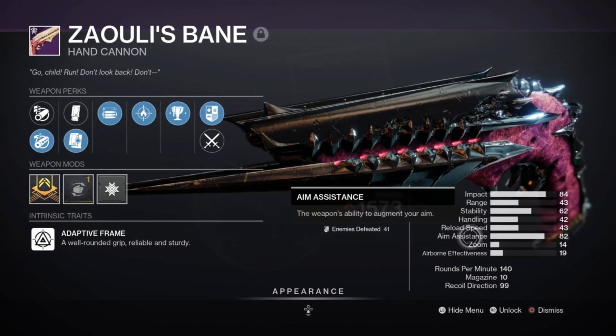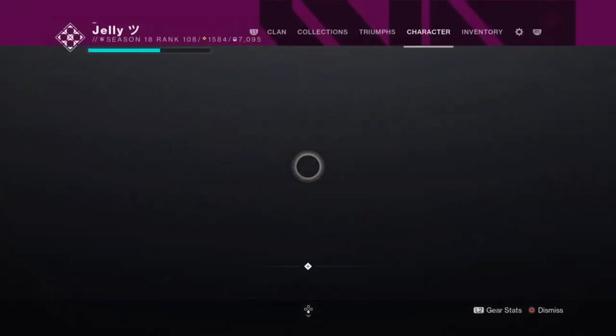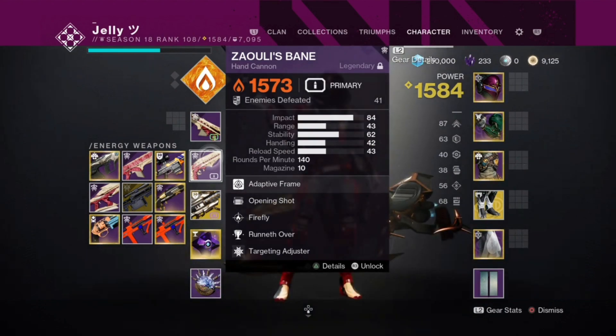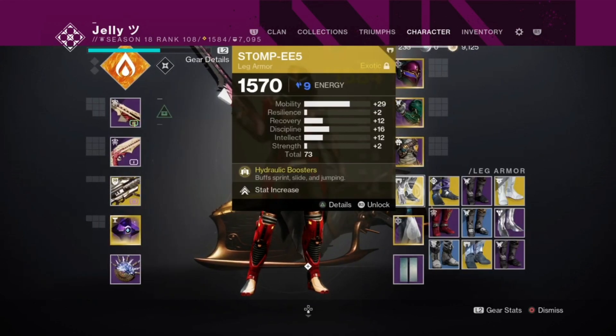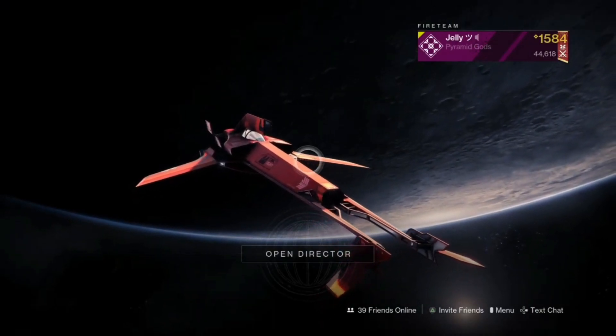It's a 140 RPM and 140s are really good right now, but here's the problem — we're in a meta that's dominated by pulse rifles and scout rifles. We're probably going to get outgunned by most weapons because scout rifles and pulses are still overpowered in this meta. Today I'm pairing the Zalui's Bane with the Defiance of Yasmin, the Gjallarhorn rocket launcher, Stompies, and running six-shot Golden Gun. If you're enjoying today's video, like, comment, subscribe, and let's get into it.